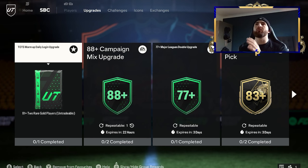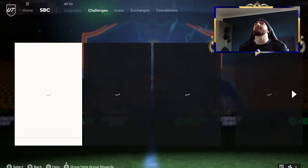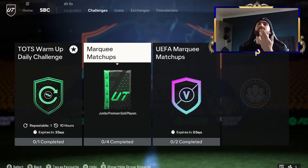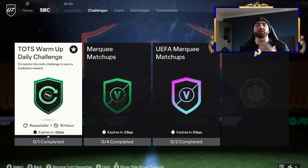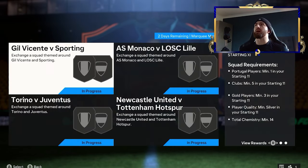A lot of the best things to do to make coins involve SBCs. Right now, one of the easiest ones is always going to be your marquee matchups. We've also got UEFA marquee matchups, which we'll look at in another video. Both of these SBCs are 100% guaranteed profit. All you've got to do is wait 48 hours after they come out so that the solutions are a little bit cheaper, then complete them and they will always be brilliant profit. You've also got the TOTS warm-up, which if you're doing from your club, is absolutely one of the better SBCs. If you're doing it from futbin, just make sure you're not doing it from the first solution available.